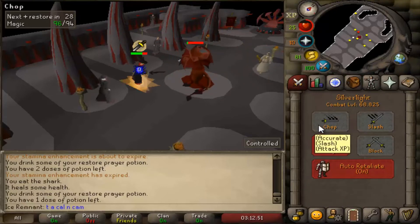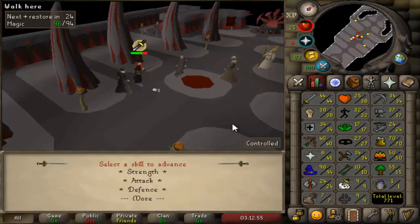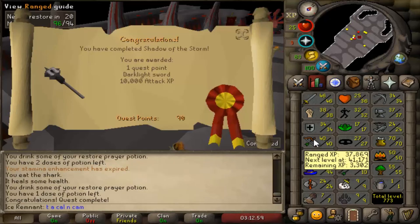On most new accounts it is advised to invest 10k into range as a method of getting 1-27. Thanks for watching, more to come.